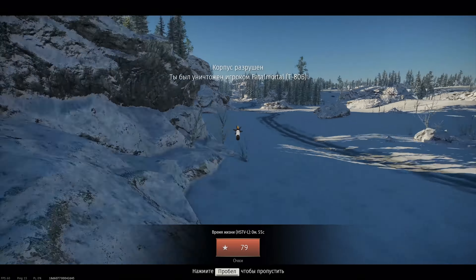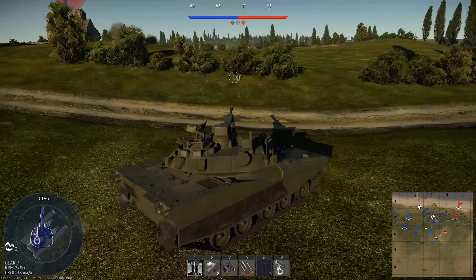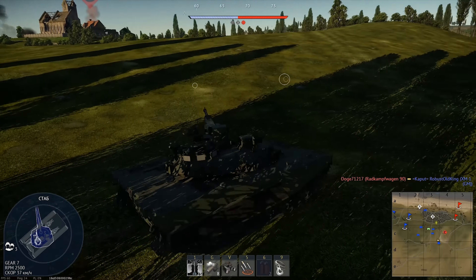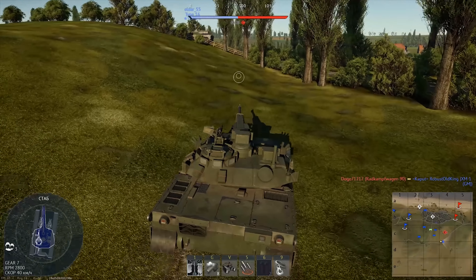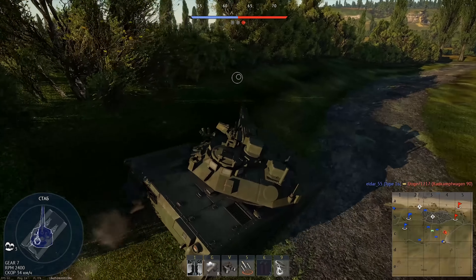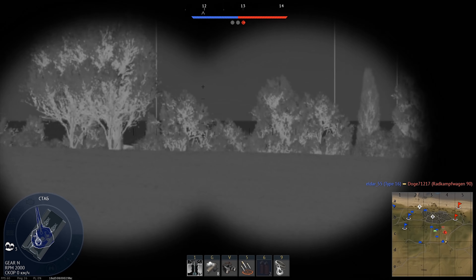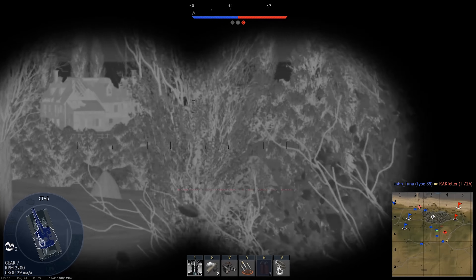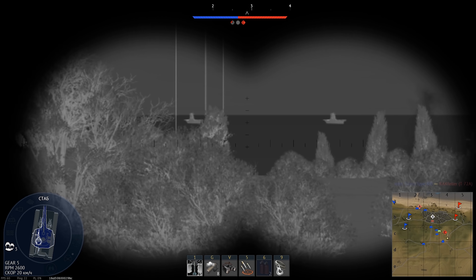Единственный плюс, который хоть как-то её вытаскивает, — это её подвижность: 650 лошадиных сил на 20 тонн массы. Но есть одна маленькая проблема — это примерно 32–33 л.с. на тонну. И есть нюанс в том, что у всех топовых танков примерно такие же показатели по скорости — может быть, они немного медленнее, чем наш лёгкий танк, но критичность ситуации это не меняет. Только у них есть свободная компоновка, просторное боевое отделение, бронирование и орудия, куда более пригодные для ведения боя. Поэтому что HSTVL забыл на боевом рейтинге 9.7, я вообще не понимаю.